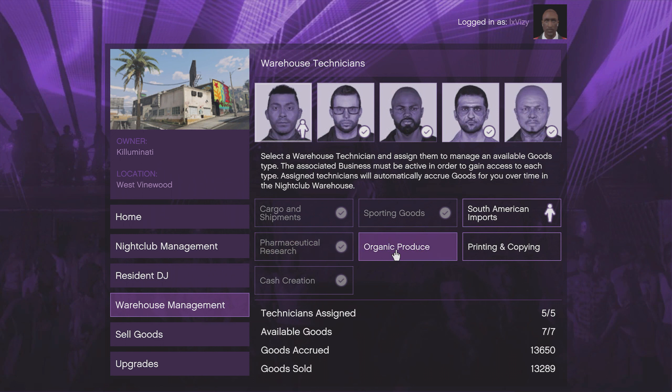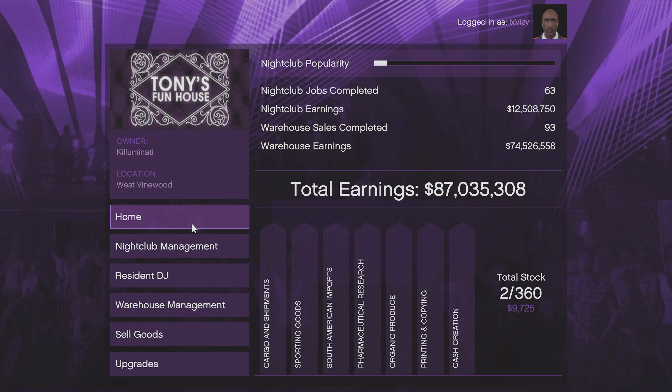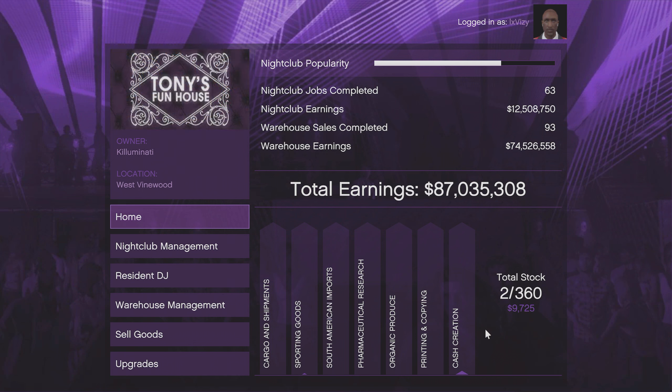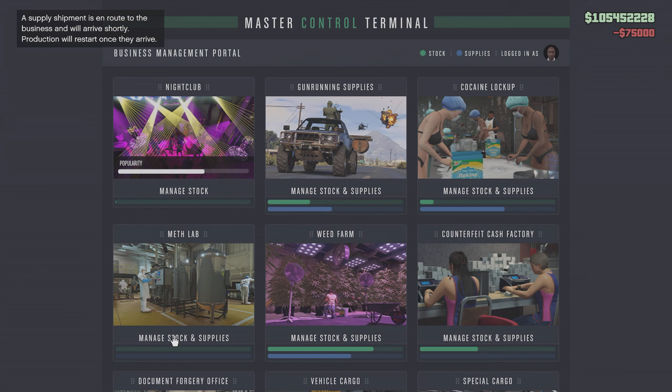the cocaine lockup, and the acid lab. I would also recommend getting all of the upgrades for these businesses, though it's not essential. The reason you need all of these businesses is because they will be the main product that the street dealers will buy.